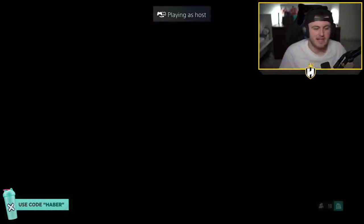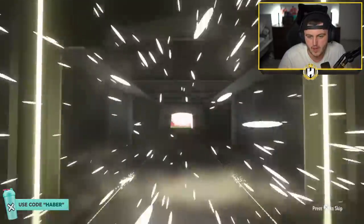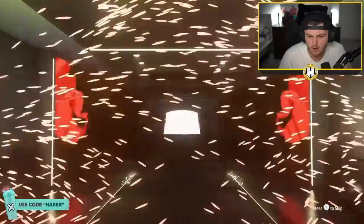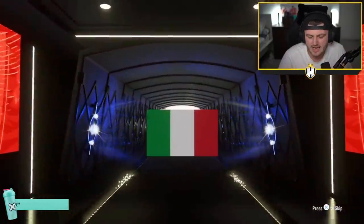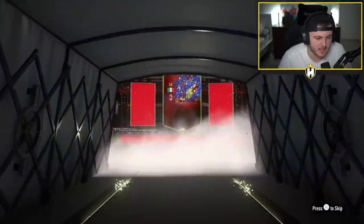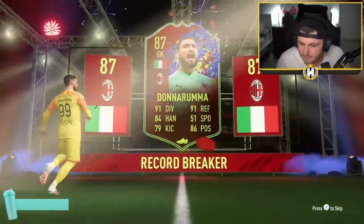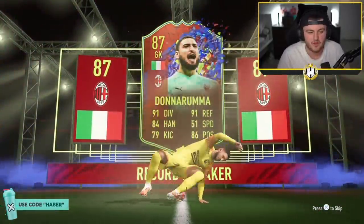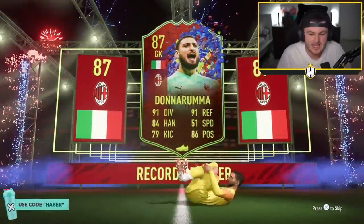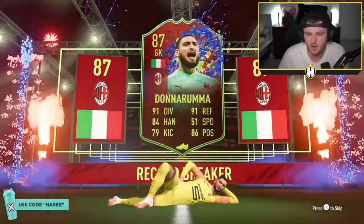Anton's party bag now - let's see if these are decent. We have another walkout. Oh, record breaker. Italian, Donnarumma. I have a weird feeling we're going to see a few Donnarummas here because I've seen a couple of people in my chat saying they've got Donnarumma as well. An 87-rated fodder card is not the end of the world if you did it with fodder, but it's not what you're looking for really - it's not usable.